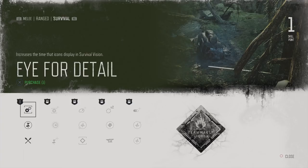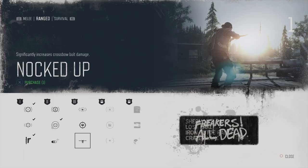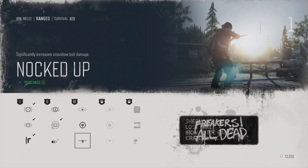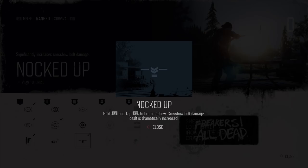Ranged is probably where it's at. People have told me the crossbow is amazing. This significantly increases crossbow bolt damage — so maybe it'll finally be good if I get this. I kind of want all three of these to be honest. Less so on the sprinting and reloading because I just don't really sprint that much. But iron grip would be good and knocked up for sure. Let's try knocked up — maybe I'll start using the crossbow more. Hold L2 and tap R2 to fire crossbow. Crossbow bolt damage dealt is dramatically increased. Sweet.